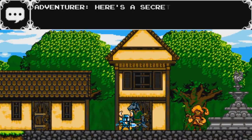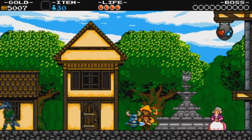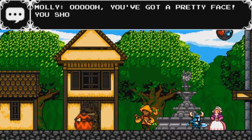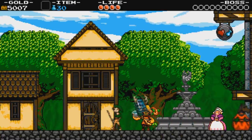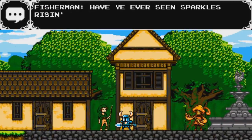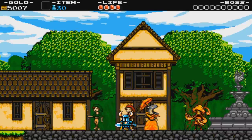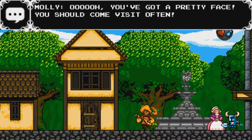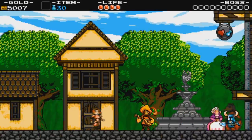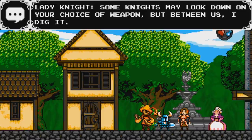Let's talk to this horse guy right here. Here's a secret — in Pridemore Keep, going left first is right. Let's talk to you. You've got a pretty face, you should come visit often. I like to look nice on my day off — I tend to just wear pajama pants on my days off. Fisherman: have you ever seen sparkles rising from a bottomless pit? Those spots is where the real riches is. Some knights may look down on your choice of weapon, but between us, I dig it.